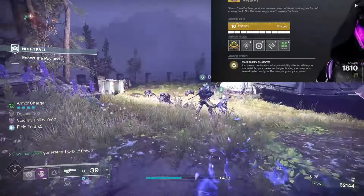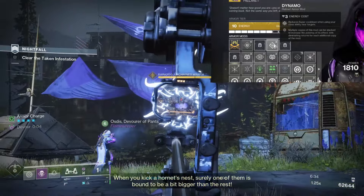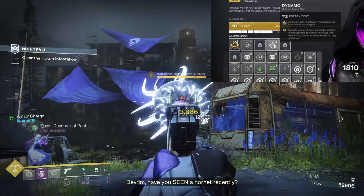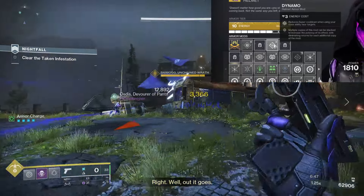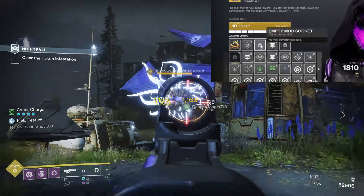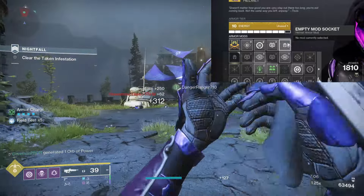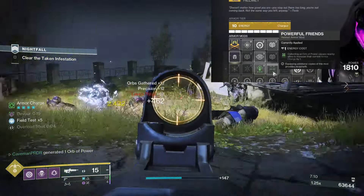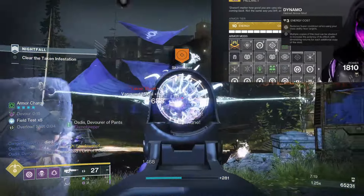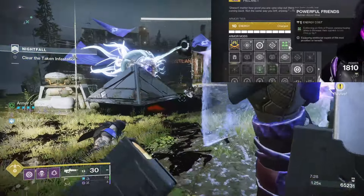Looking at the Graviton Forfeit Helmet mods, you can use a variety of things here. I'm trying to supplement Intellect, so I'm using the Dynamo mod to reduce my super cooldown when I use my dodge roll near enemies. You can also use Heavy Ammo Finder. I'm personally using a Siphon mod that matches my primary — since I'm running a Kinetic weapon, I'm using Kinetic Siphon. In group activities, I'll likely swap in Powerful Friends, which causes nearby allies to increase their armor charge when you collect an Orb of Power.